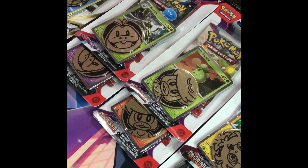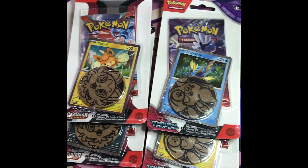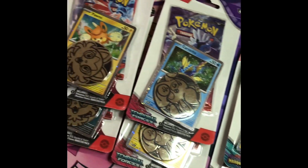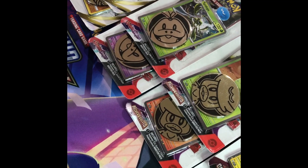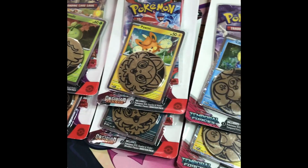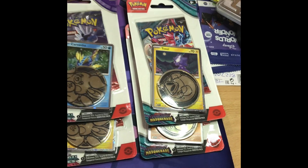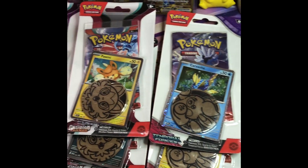Hey everyone, I bought every single pack of promo single packs I could get from Pop Culture. We've got 12 to open — two of each, which gives me both promos. Starting with Silver Tempest, Scarlet Violet, Paldea Evolved, Obsidian Flames, Temporal Forces, and Twilight Masquerade. Check it out and see what we get. Subscribe if you want to see the rest. These are going to be fun.